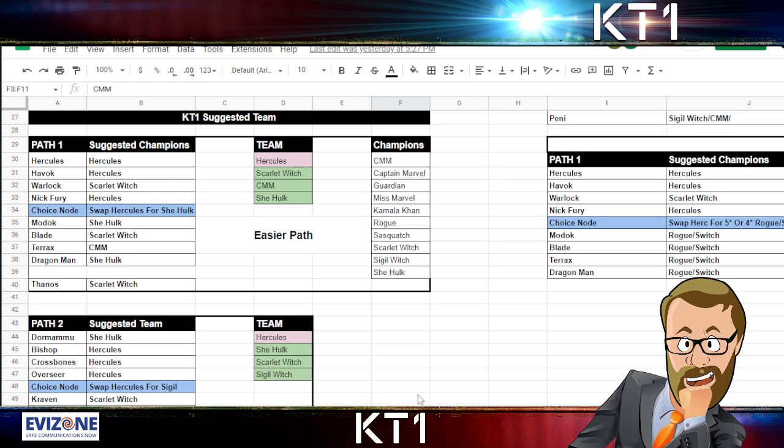We're going to start off with Hercules as your kind of free float character. Hercules can be replaced with different champions — you can probably bring in Odin or whatever you feel more comfortable with. Take Hercules for Havoc, Hercules for Warlock — you can take Scarlet Witch because she's perfectly capable of dealing with Warlock, especially with the guaranteed crits. For Nick Fury, swap out Hercules for She-Hulk. Modok is going to be one of the bigger problem fights, but She-Hulk does that fight — it is quite skill intensive and tricky, and will probably take a revive or two since She-Hulk doesn't have a direct way to counter the auto-block.